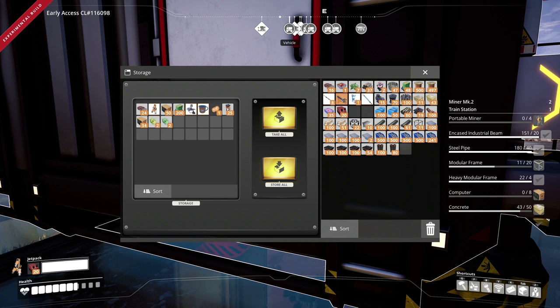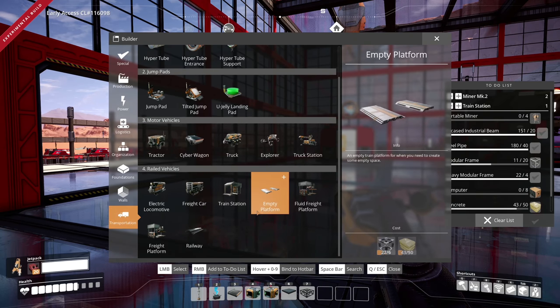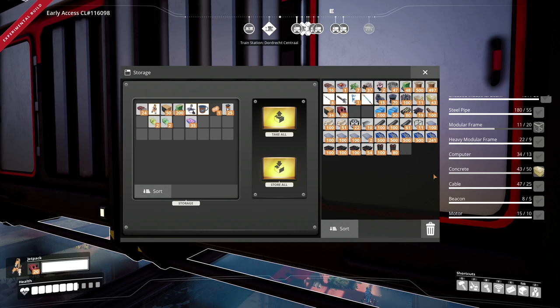Let's throw the slugs in there real quick. I don't need the beacons, I don't need the quartz right now. Let's also make a train for now - I'm not gonna connect it into my other train line just yet; we'll get there. Just one of those. So I need the beacons back and I need computers back.